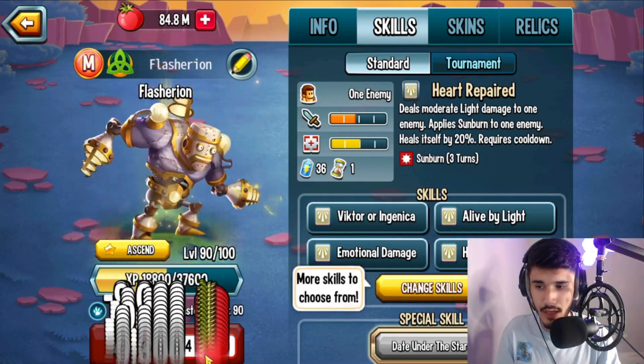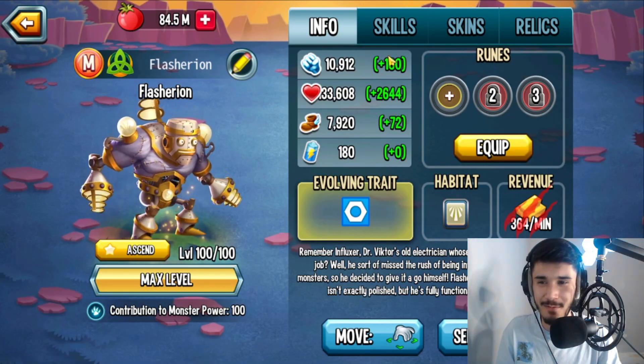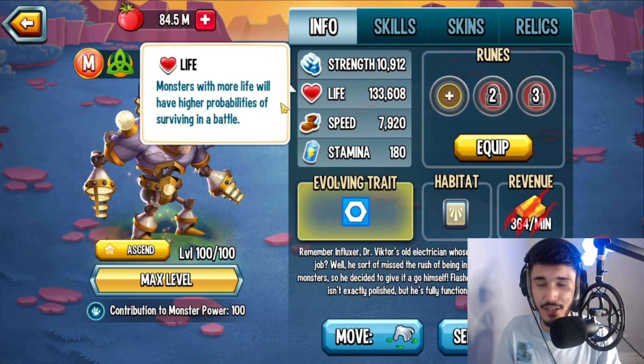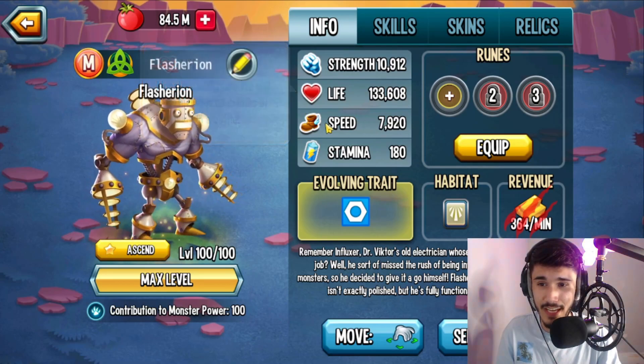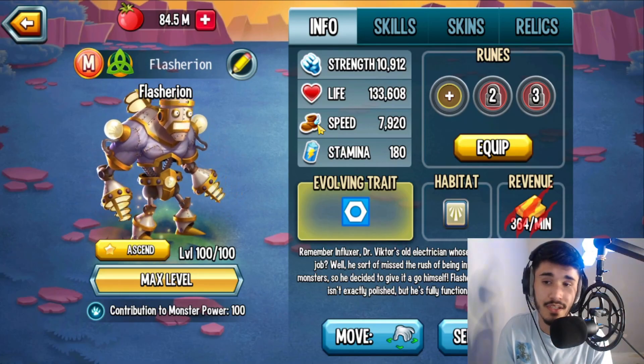Just like that ladies and gentlemen, there's level 100. That took some time, but stat-wise: 10,912 strength, 133,608 life, and 7,920 speed. Comparing that to the other monsters right now in the game, it's actually some really good stats overall — I really like that.